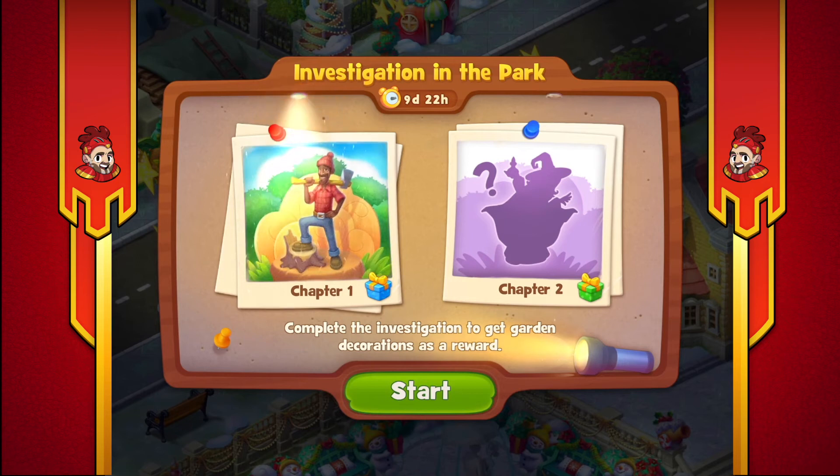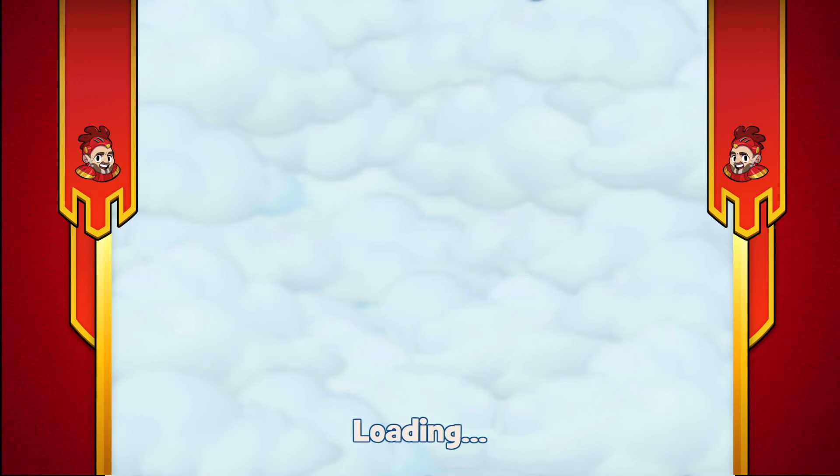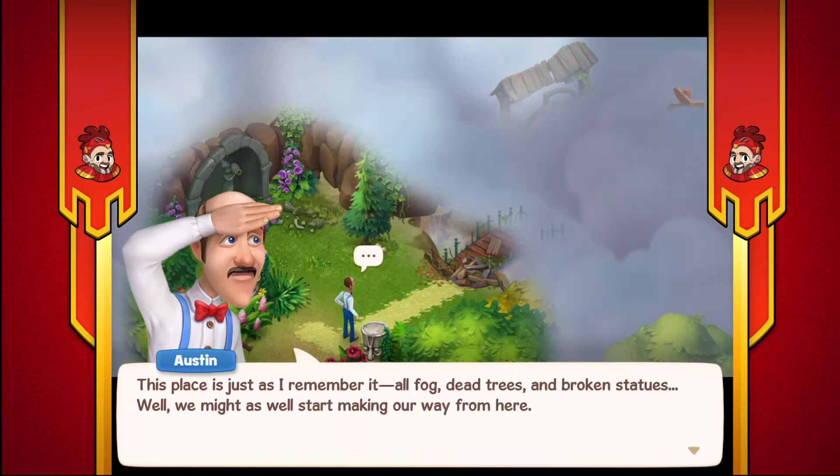That's what she looked like in chapter two. Chapter one says complete the investigation to get the garden decoration as a reward - I like deco. So we're going to a different part of the game that I've not been to. It says this place is just as I remember it - all fog, dead trees and broken statues. We might as well start making our way from here.